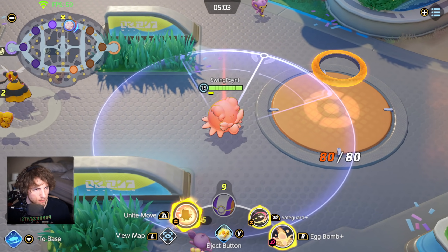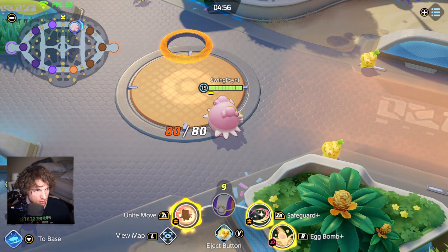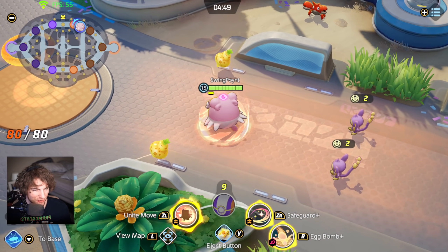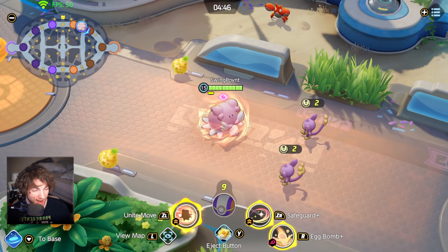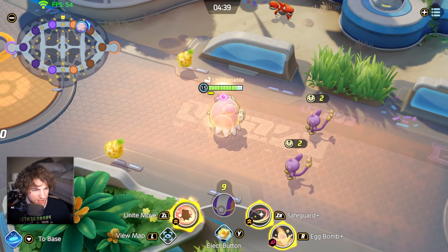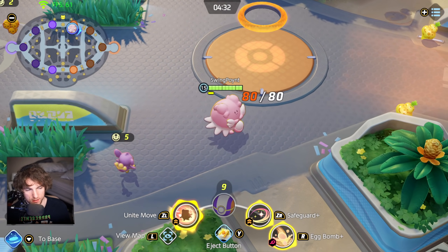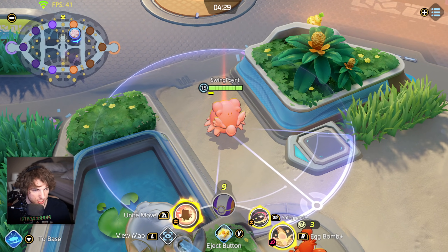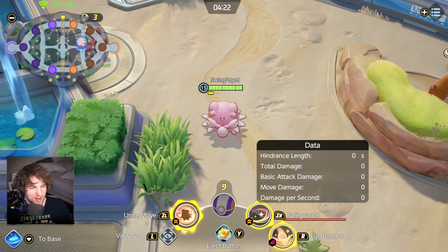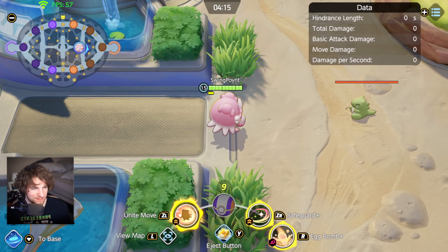Let's talk about Safeguard. What Safeguard does is it removes statuses and hindrances on ally Pokemon as well as yourself. A really easy way to showcase this is going into the enemy lane where you get slowed — Safeguard makes it so you become unstoppable. Safeguard Plus at level 12 also gives you a shield, and so does whoever you cast it on. The shield lasts for about three seconds, which is pretty short — if you're really good at timing it maybe it'd be useful, but I wish it was a little bit longer.